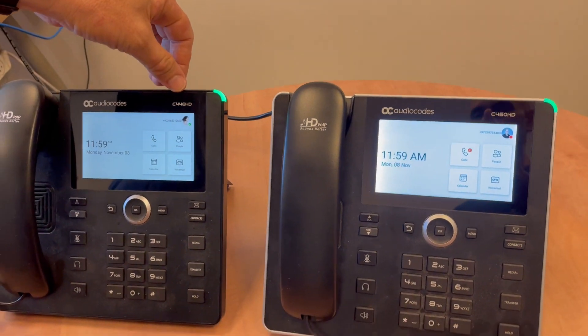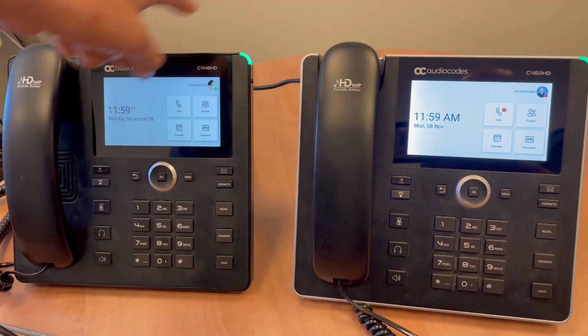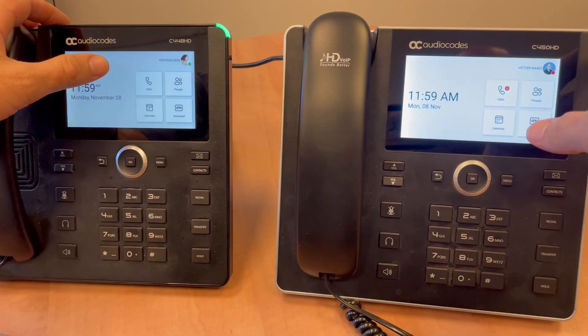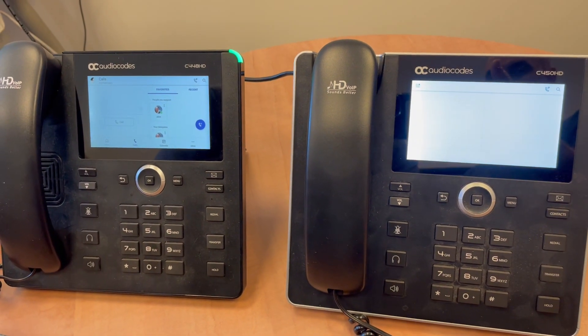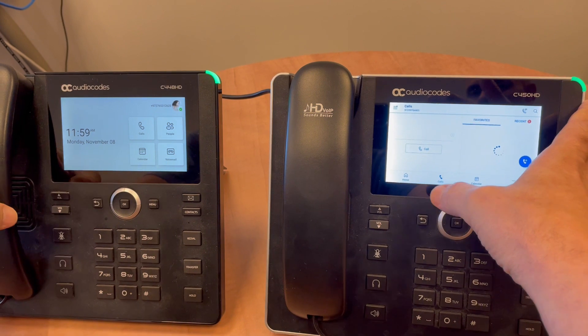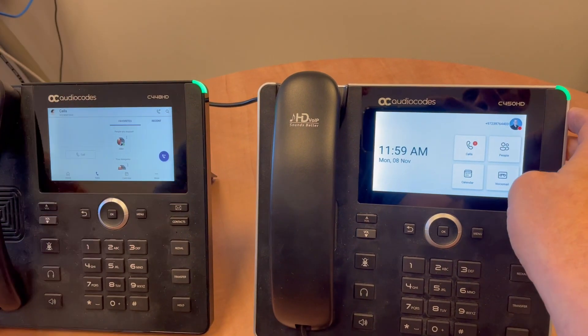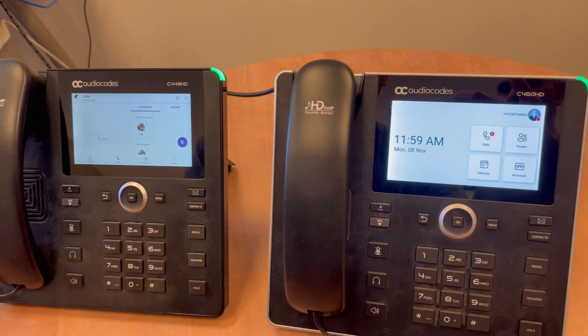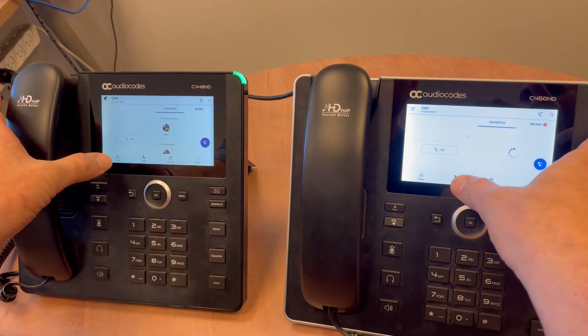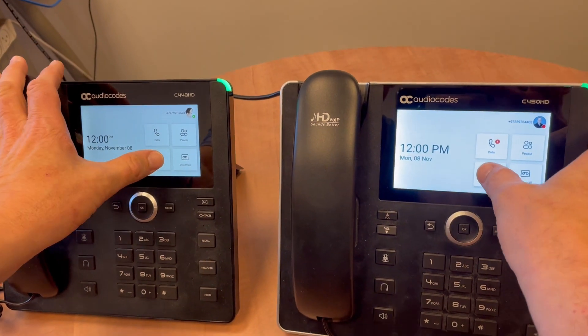Now let's do the same with the C448 and C450 — both of them the same. This is with 1.14, and this is with 1.10. Back to Home, Calls, Home, Calendar.